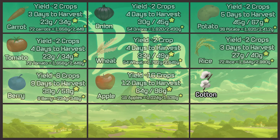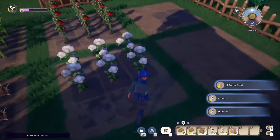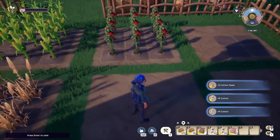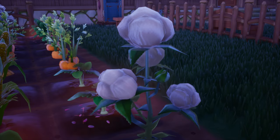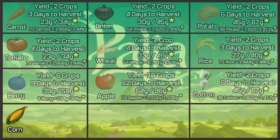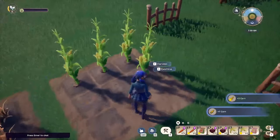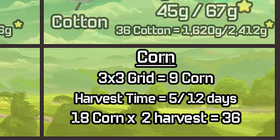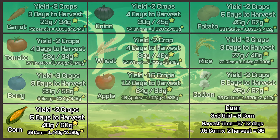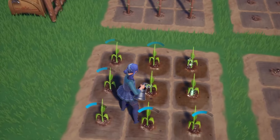Next is cotton. It yields two crops and takes five days to harvest, very similar to potato, and the value per unit is the same. So the numbers are basically identical to potato: 1,620 and 2,412. The difference is in use — cotton you can turn into fabric, potatoes into stew. Next is corn. It also yields two crops and takes five days to harvest, but it's worth a little bit less than cotton. We get 36 corn total and the value comes to 1,440 and 2,160 — less by quite a bit, a couple hundred gold compared to cotton and potato.